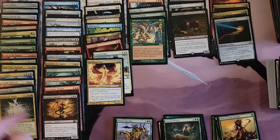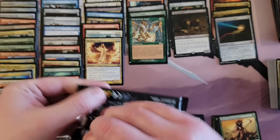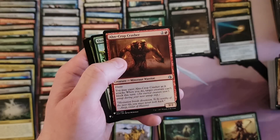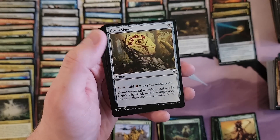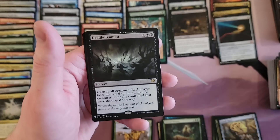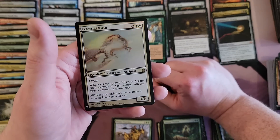The rares overall are kind of the bigger hits. We're running out of runway here so let's hope we find a big hit or two. Belligerent Brontodon, Gruul Signet, Tower of Eons. Deadly Tempest — I don't know. That's kind of neat. Slustal Caron — yeah, that was a card.